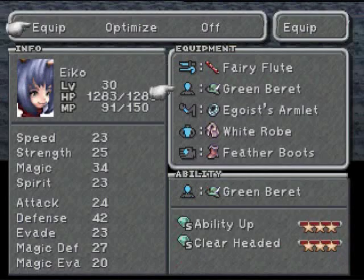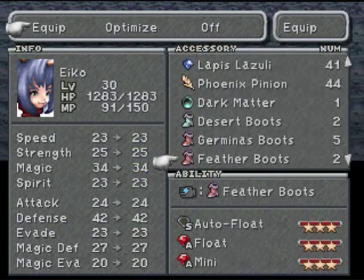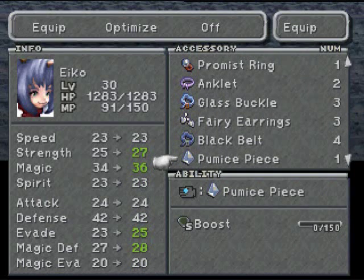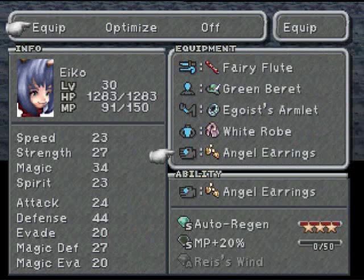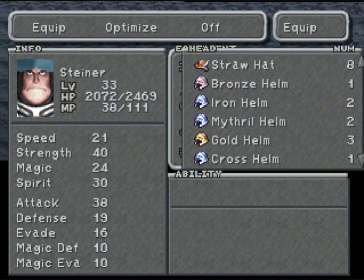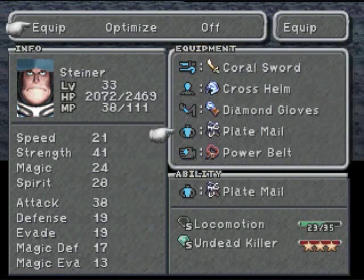That was just some Grimlocks — those dudes with balls for heads. Boost is a nice ability. It lets you make your Eidolons' attack power higher, raises the damage that your Eidolons can put out. But Eiko's not really an offensive summoner — she's more of a supporting summoner.